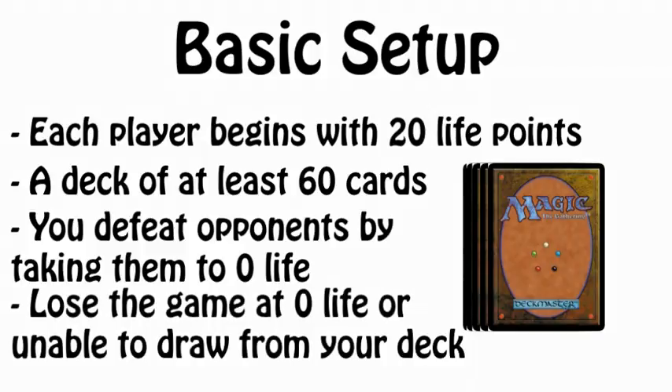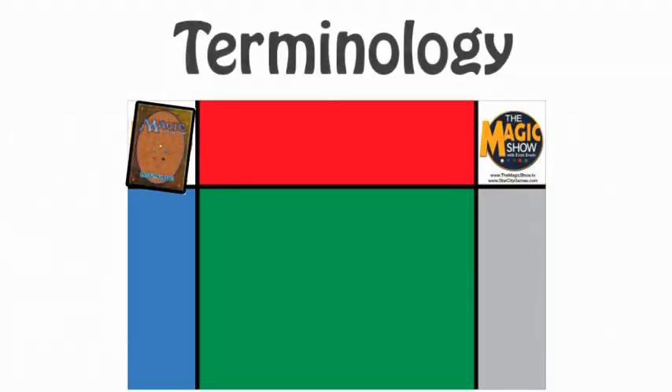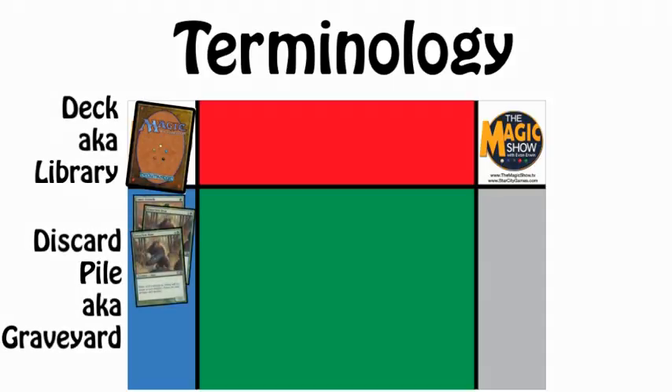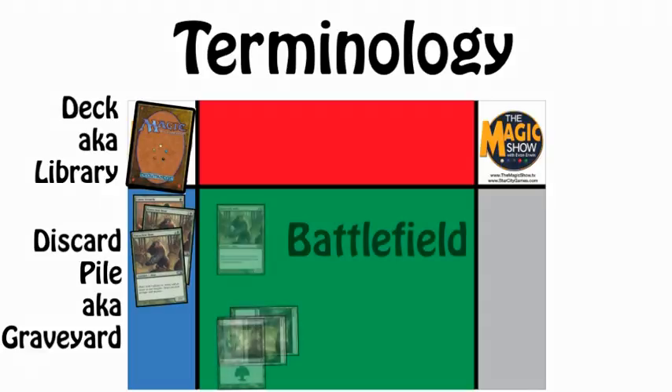You lose the game when you have 0 life points or can't draw from your deck. A few terms to get out of the way: your deck is called a Library, the discard pile is called your Graveyard, and the area where cards go in front of you is called the Battlefield.